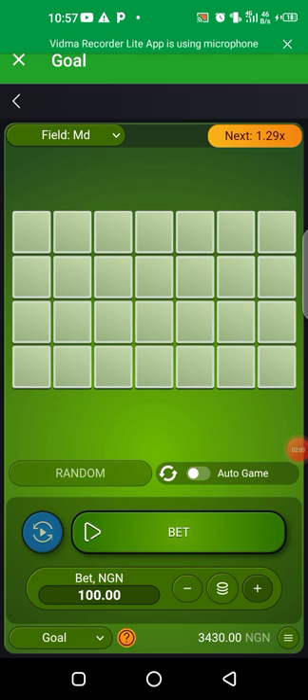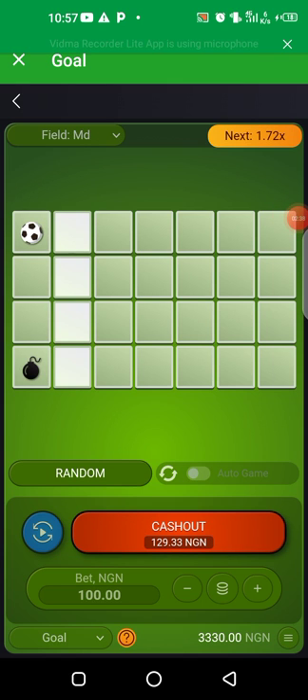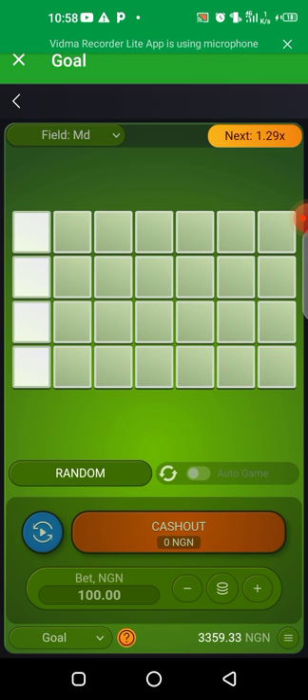I'll be sticking with 100 Naira. You click, add your bet, then click on Bet. So here are your lights — out of these four boxes that are highlighted with white highlights, you start from the top and you play — click on it, and boom.